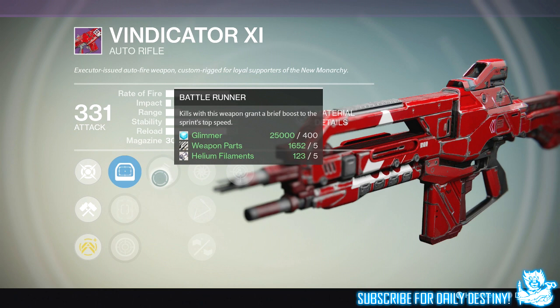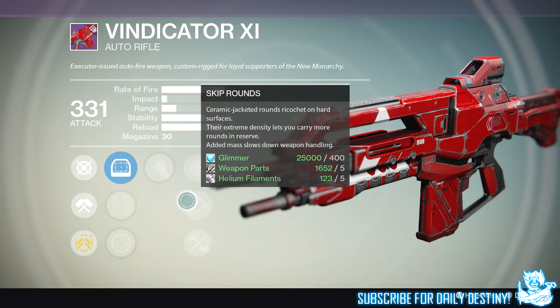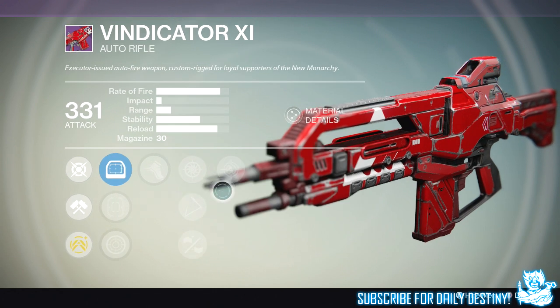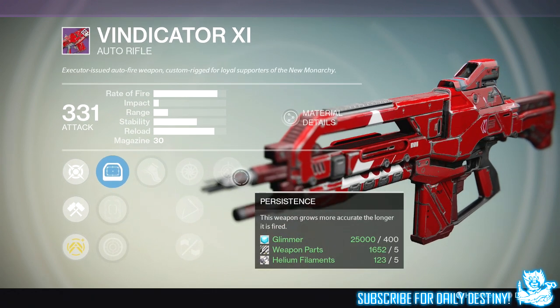We then have Snapshot, Skip Rounds, and Small Bore — increase range and stability, lower reload, and reduce magazine size. We then have Persistence: this weapon grows more accurate the longer it's fired. If I did get this weapon I'd probably re-roll its mods. It's sort of a high rate-of-fire, low impact weapon — not my favorite sort of auto rifle in the game, to be honest.